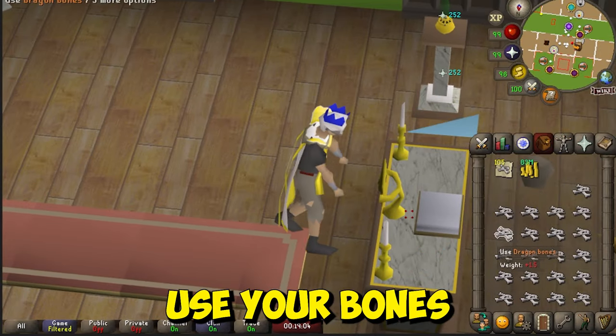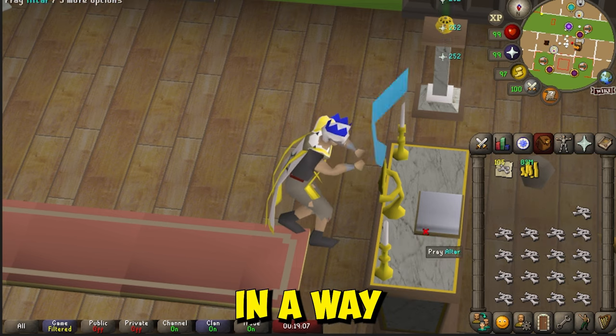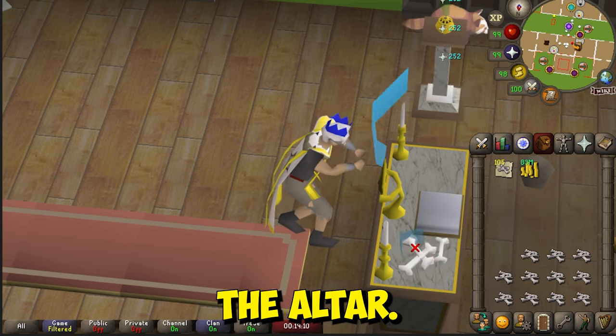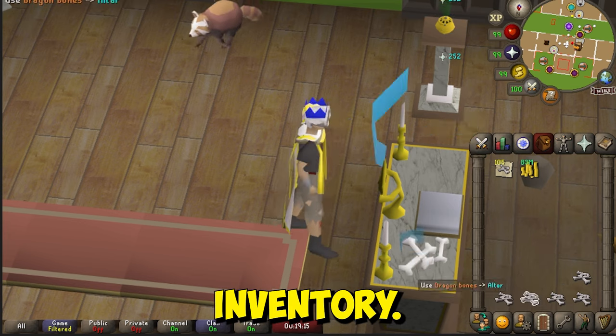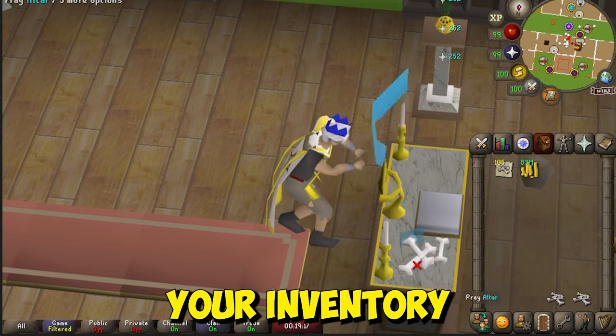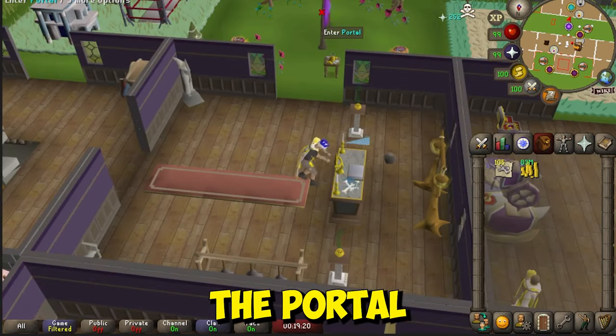Once inside, use your bones on the altar and adjust your camera so that your inventory is right next to the altar. This allows you to quickly click in between the altar and your inventory. Once your inventory is empty, head out the portal and repeat.